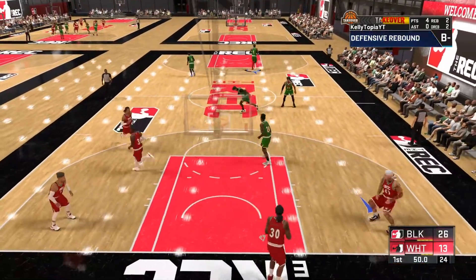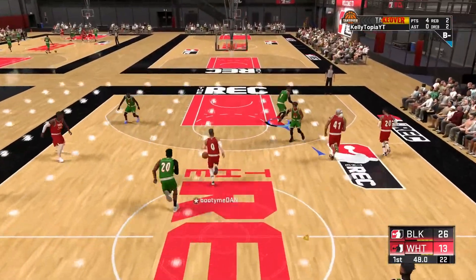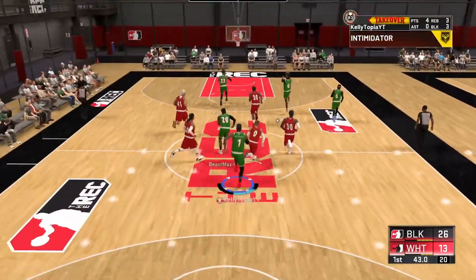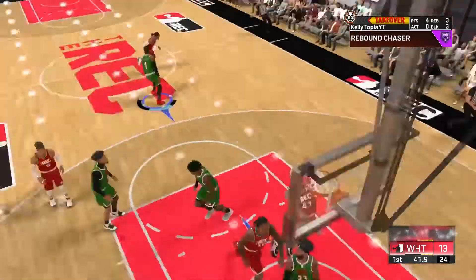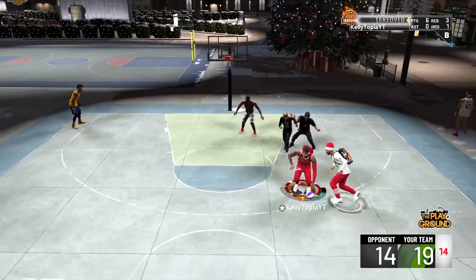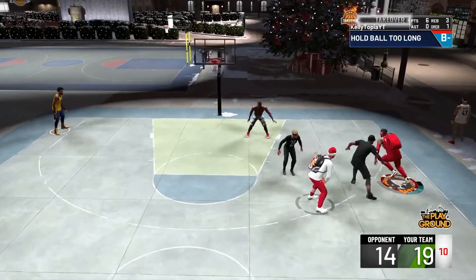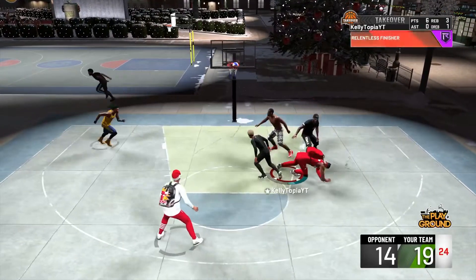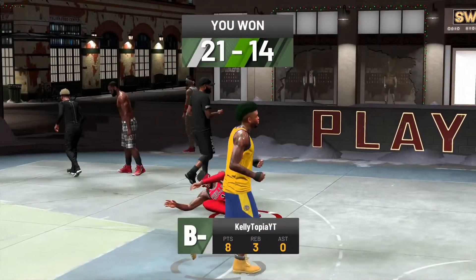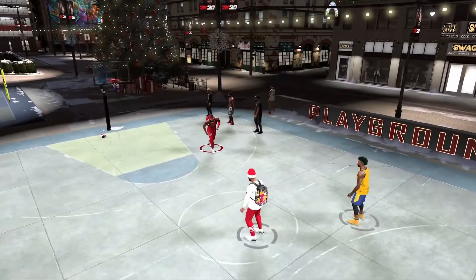I already updated my 2K so I'm ready to play my boy Splash Beast — we're gonna see what's going on. If it's something they can't get adjusted to, screens are gonna be more effective or we're gonna have to play more team ball. Iso is dead. With the behind the back being gone, I don't see what could really substitute for it besides spamming the momentum dribble.